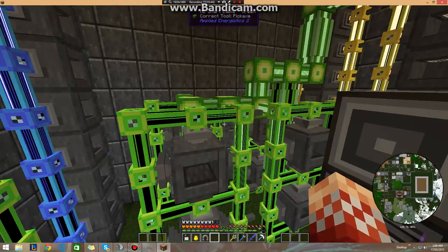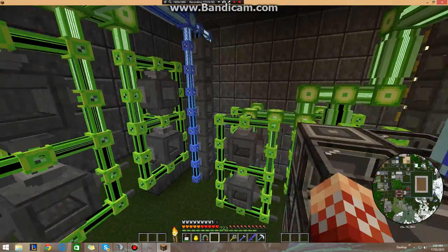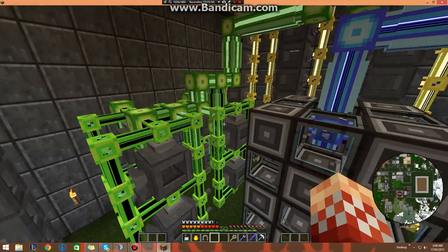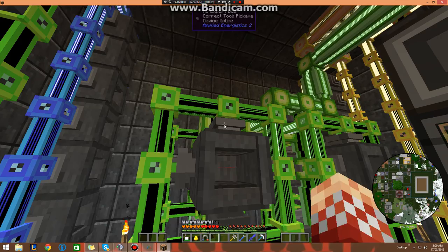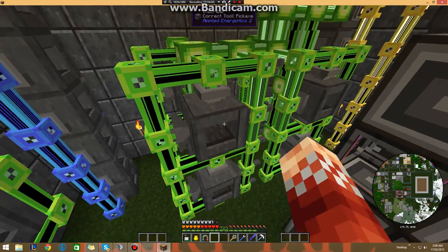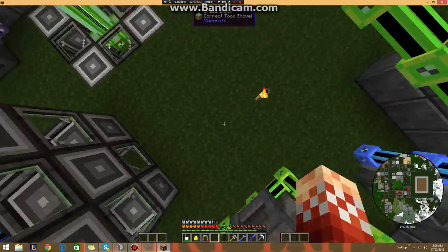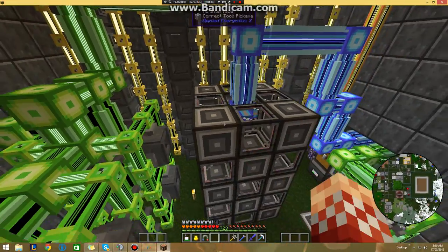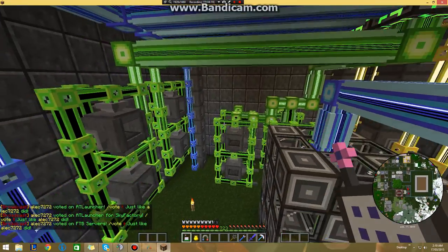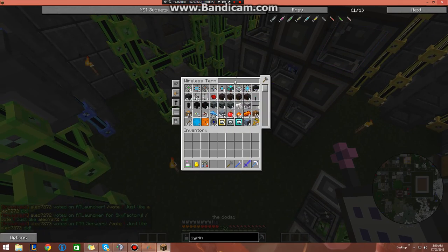I currently have them set up so that the main cabled ones — the yellow cable and the blue cable — are doing all the first parts of the processors. Then they'll be coming over to the green cables to finish the processors. Each one of these has the three parts of the engineering presses and all the other presses that get exported into the top when needed. The silicon and redstone are just always sitting there so I can get things really fast. This is about 50 or so inscriber setups with all the acceleration cards in them.